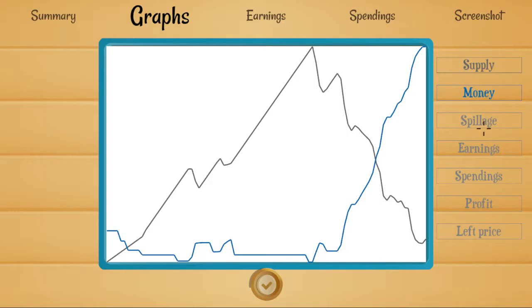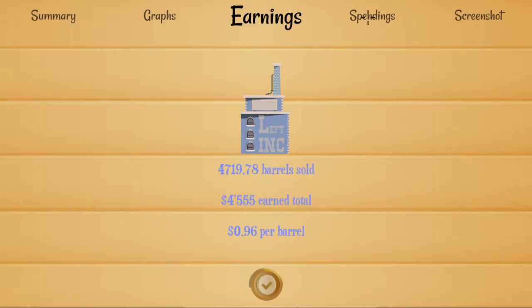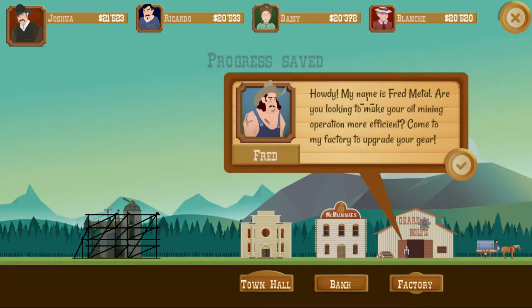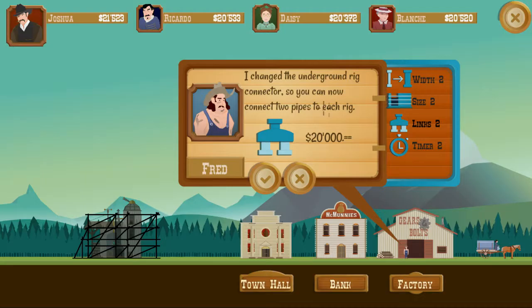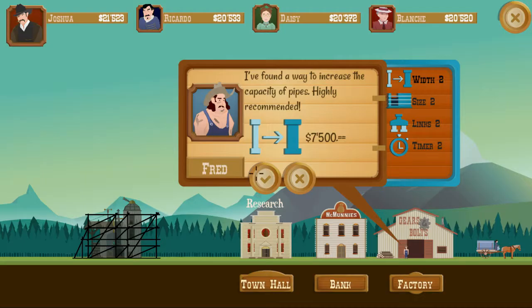We can take a look at all of these graphs if we like. We'll go back to our village. Fred Metal has a factory where we can upgrade our gear - we have pipe width, oil silo size, maximum links we can attach to each oil derrick, and timers that help our rigs not spill oil as quickly so we have more time to get it out. For right now we're not going to worry about doing any upgrades quite yet because it's very early in the game and we don't want to waste money.